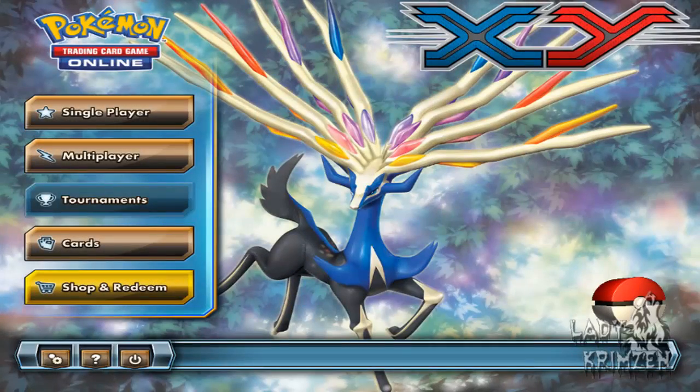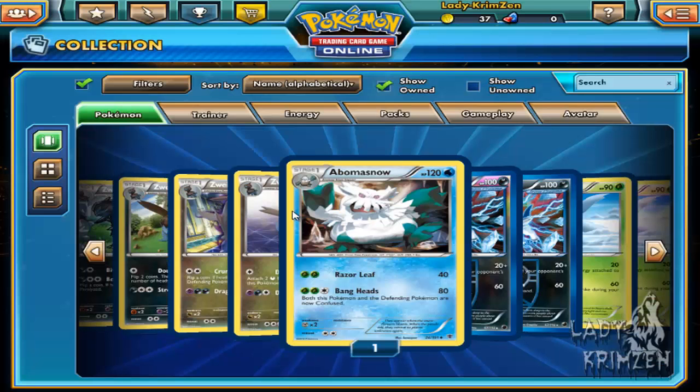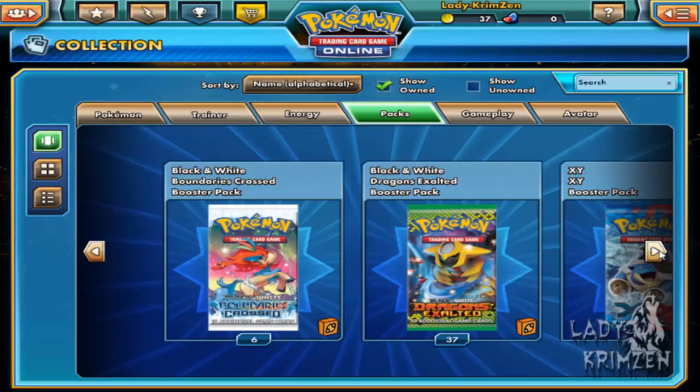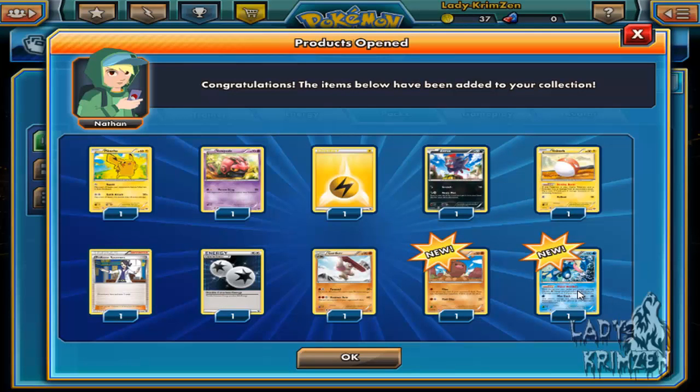What is up awesome people and welcome back to my Pokemon Trading Card Game Online card opening series. In the last episode we pulled a duplicate EX card - that was Mega Blastoise. I didn't actually look at the collection to see what I was missing off screen like I said I would. I'm going to have to do that before the next episode. Let's open up some packs.